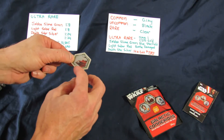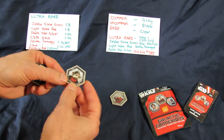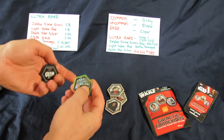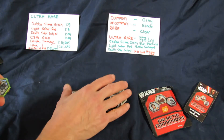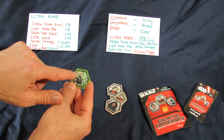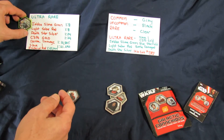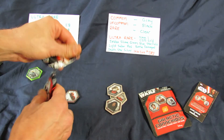The outside gray color is common, and they come with regular pictures or holographic foil if you get those. Black is uncommon - these are what you're going to get a lot of. And then there's a holographic foil with designs on it. This one is a Jabba Slime Green and they come one in eight packs.